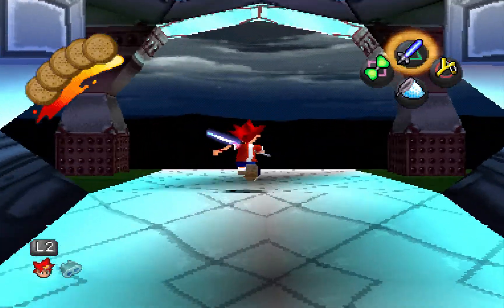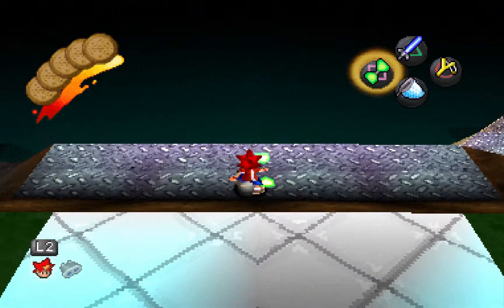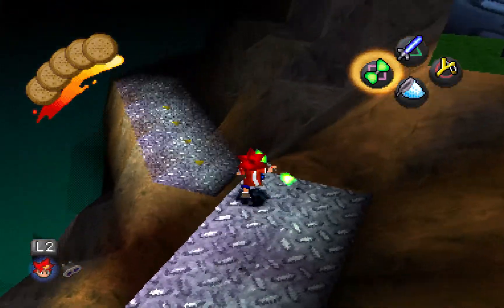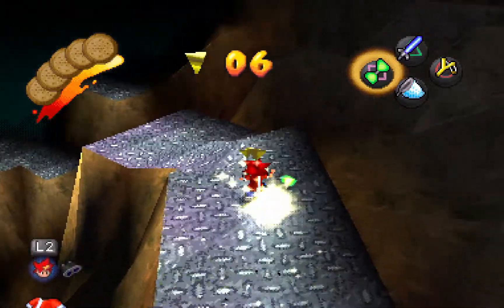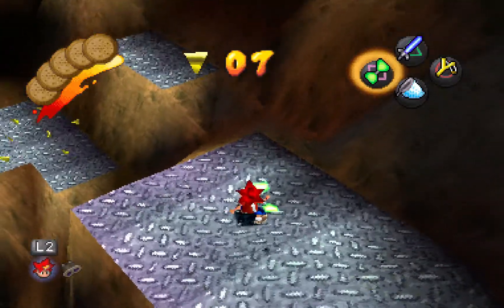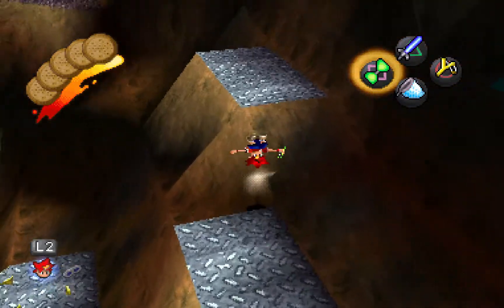Hey everyone, Unlink here and welcome back to Ape Escape where last time we checked out the amusement park, saved the professor, Natalie, and Jake! Jake is finally back on our side so that's wonderful! And today it's time to go corner and capture Spectre.